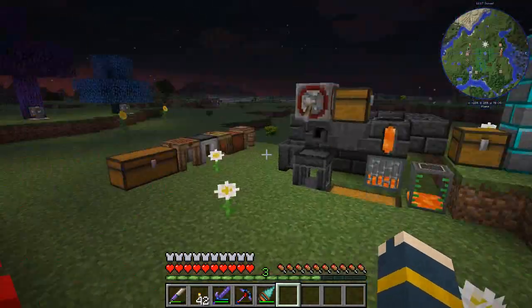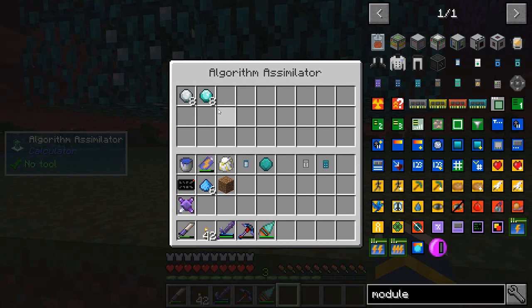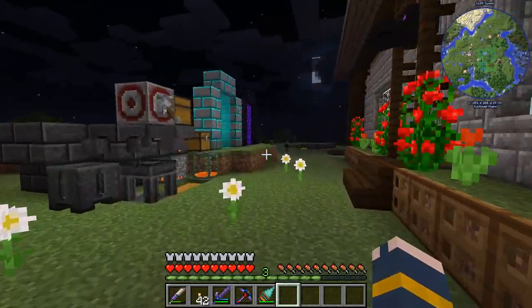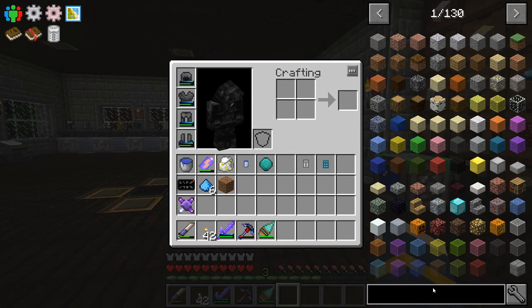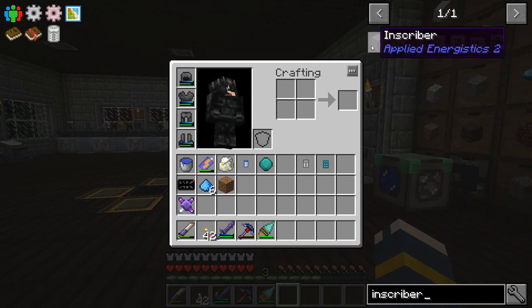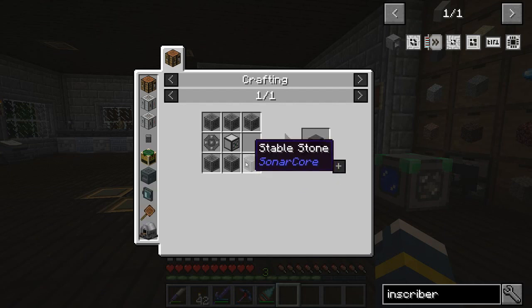We got the module done, we got the diamond tree done. Let's see how that's coming along. Oh, there we go - yay! We have eight flawless diamond and eight weakened diamond already. They go fast! I think it's finally time. Time to start the inscriber. It's been such a long journey, I'm just so excited.